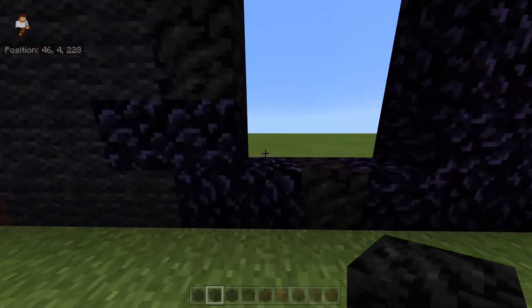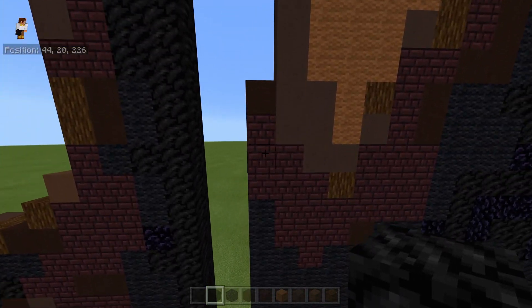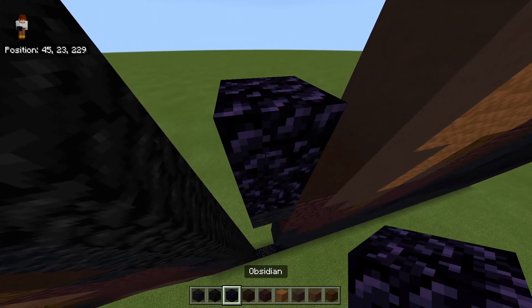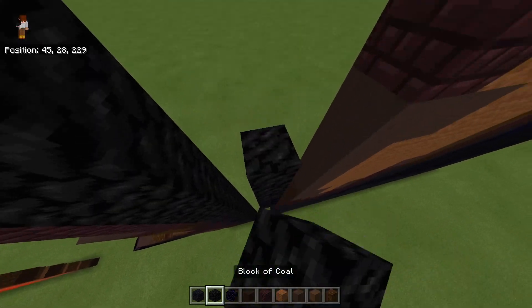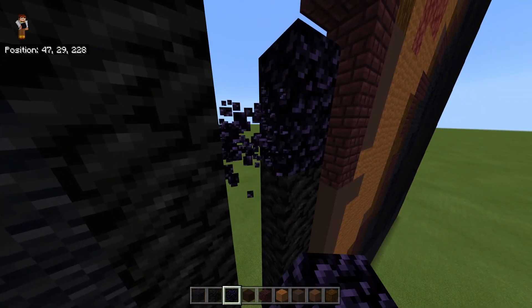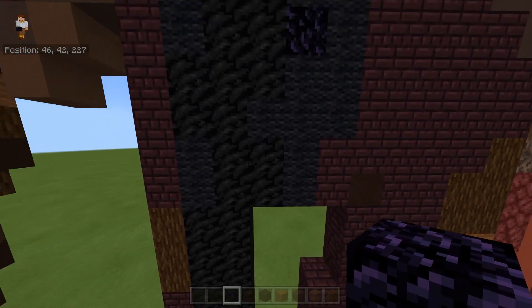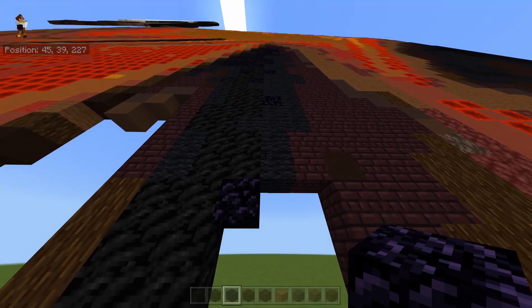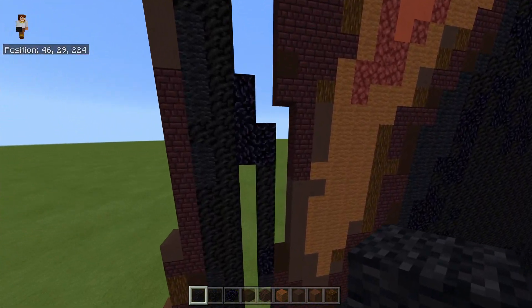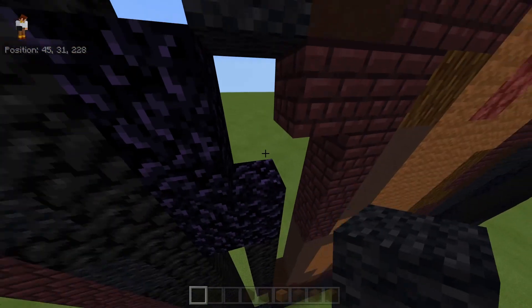Now come over here to where we've got these three nether bricks on this side. On the top block on the left, place a black wool with two obsidian on top of it, then place five blocks of coal on top of that. Place two obsidian on top of that. From the bottom block of those obsidian on the left, place four obsidian going up. Go up to where you've got these two blocks of coal and place an obsidian below it, then a black wool to the right. Come down and bring that black wool all the way down until you hit the obsidian.